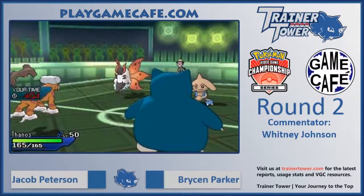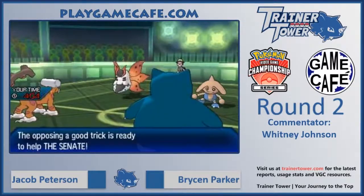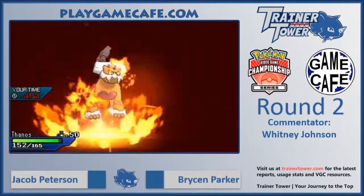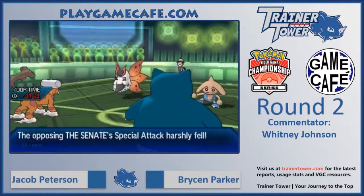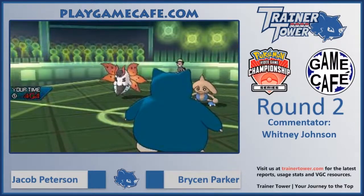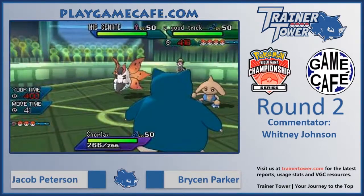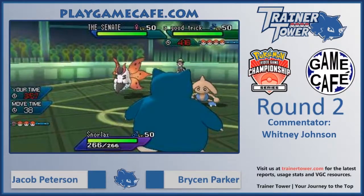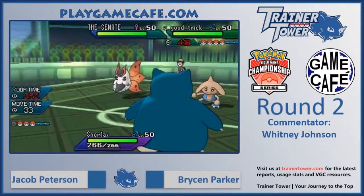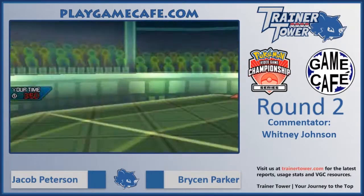Landorus comes out, drops an Intimidate. That's not going to affect Volcarona too much, but will slow down Hitmontop if it chooses to attack. We see the Helping Hand come out and Overheat connecting into the Landorus slot — that's a ton of damage, gets the one-hit KO thanks to that Helping Hand. That puts Bryson in a really strong position because he still has Tailwind up for two more turns, although his Volcarona is at minus two special attack and Hitmontop is at minus one attack due to Intimidate and the Overheat drops.